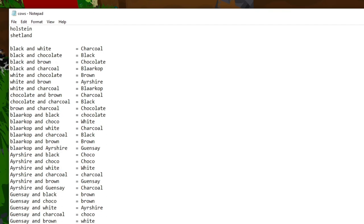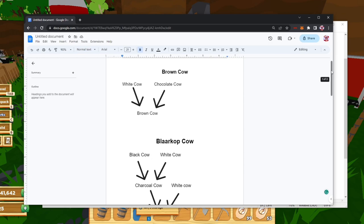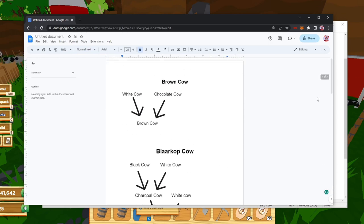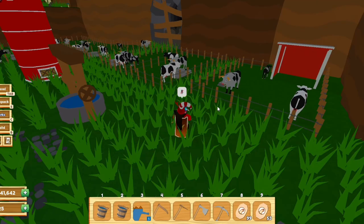I'm going to be showing you exactly what you need to do to get every single breed of cow. I've made a diagram here to show you how to get all the cows — it's pretty simple and easy to understand. To get the brown cow it's very easy: you need a white cow and a chocolate cow. It doesn't matter if it's a male or female, you just need a white cow and a chocolate cow and you will get a brown cow.